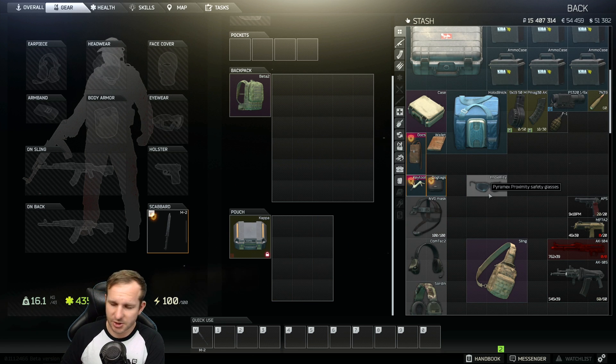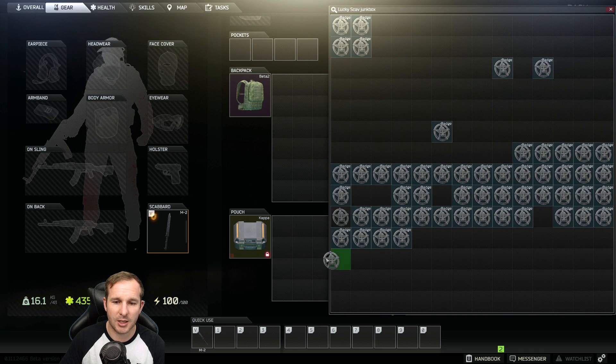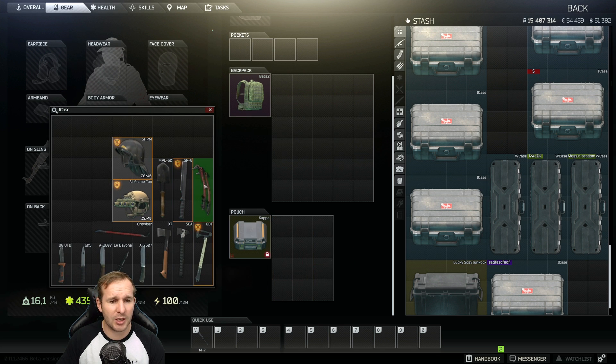So essentially, any standard lootable item can go in there — like streamer items. I've got a bit of a Sheriff Eli badge fetish at the moment, but any of those sorts of items can go in there perfectly fine. You can't put any melee weapons in there either — I've tested all those ones too. And your helmets — no dice.